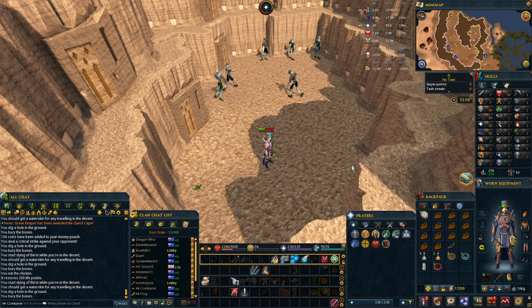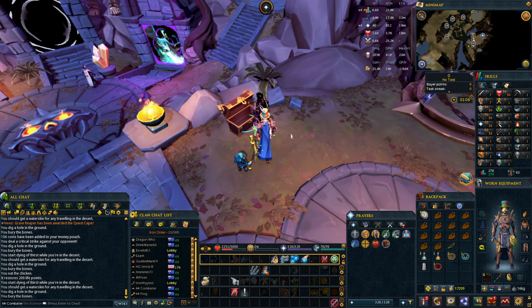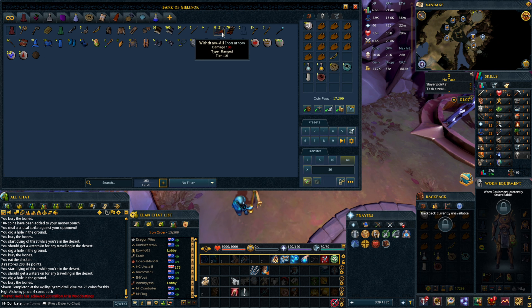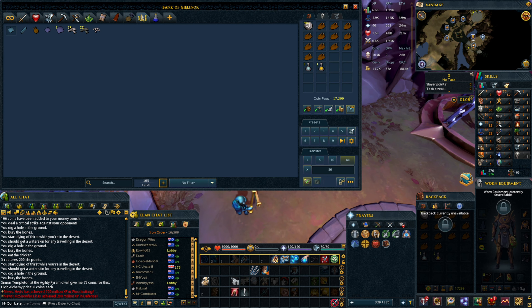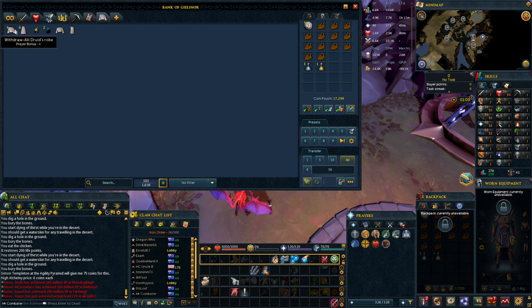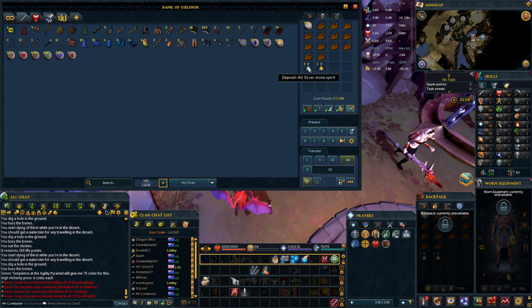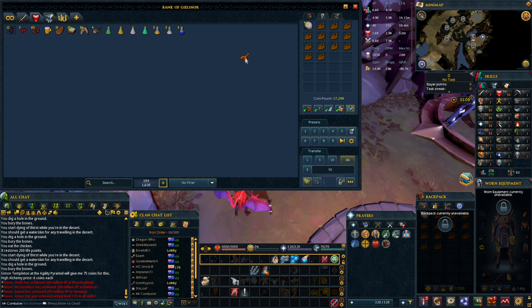Let's see if we can get some adamant arrows from the ankous in the bottom of the Stronghold of Security. We're just going to tidy up the bank first — it's looking a bit messy. I started putting tabs in like I have on my main, but then I realized I don't need them on this account. Everything we don't need has been dunked into a loot tab, and we've just got the three tabs we need.